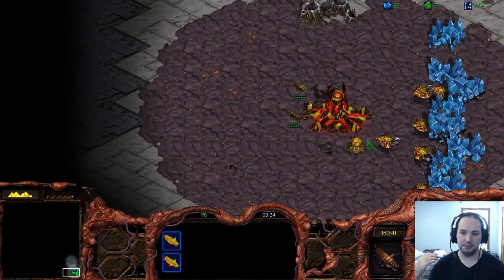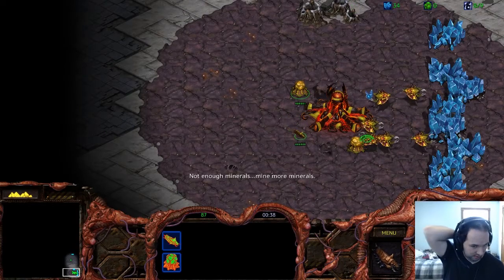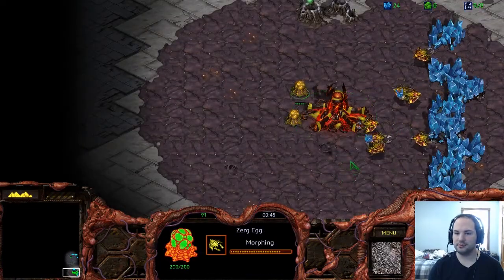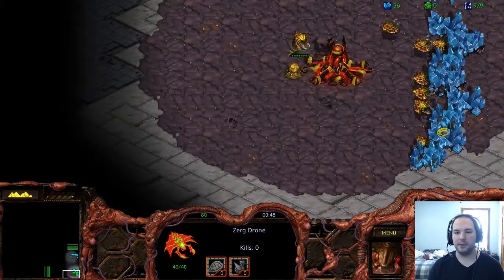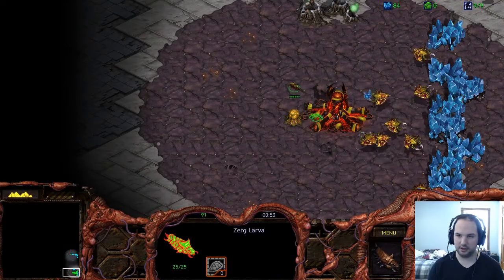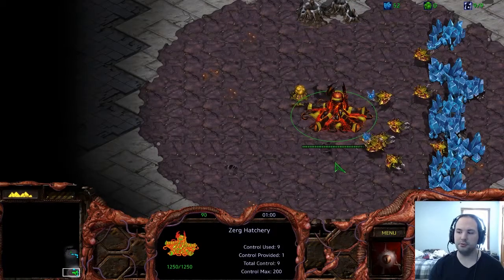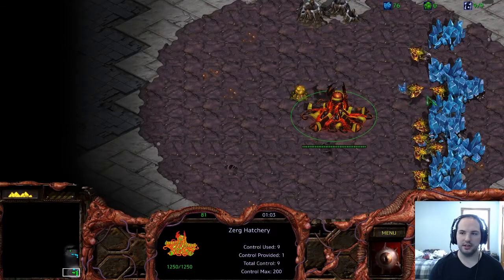For instance, on Fighting Spirit, you're always going to want to scout clockwise with your first Overlord, and on something like Python, you might want to scout cross map or just to the closest place to you. So there are just different ways — you just have to know the maps. We're going to be droning up to 9. Now that we have 9, we're going to be looking to build an Overlord as soon as we can. If you are new to this game, always build your Overlord on 9. It's proven to be a lot more cost efficient, so just make sure you build it on 9 instead of 8.